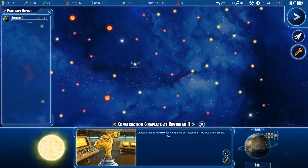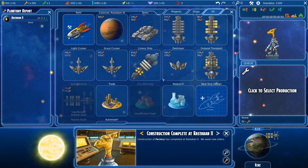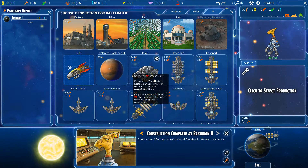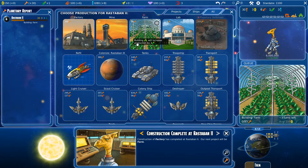It says a factory has been completed in Rastaban 2, which is my system. Clicking here takes me to the colony — graphics are quite nice, cartoonish and all. I got a factory, let's get a farm because we should get some food. It will be completed in three turns.